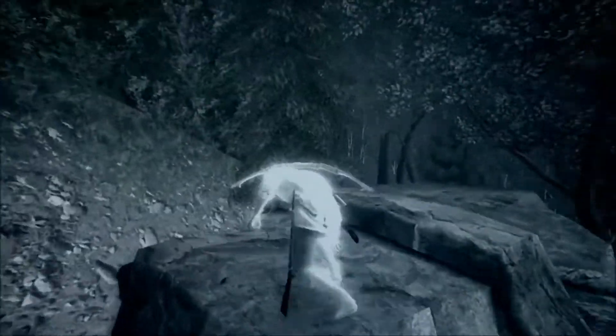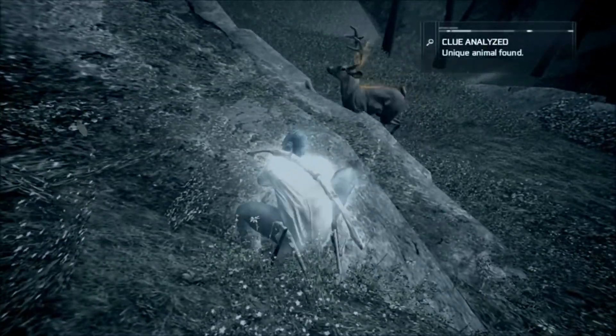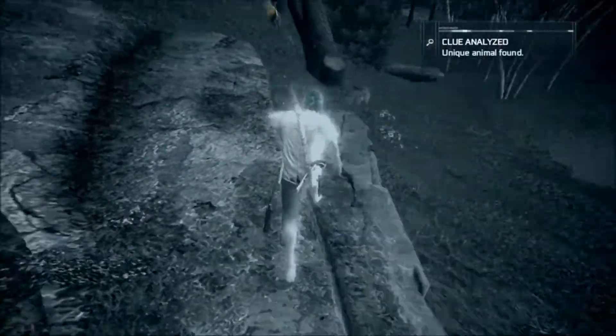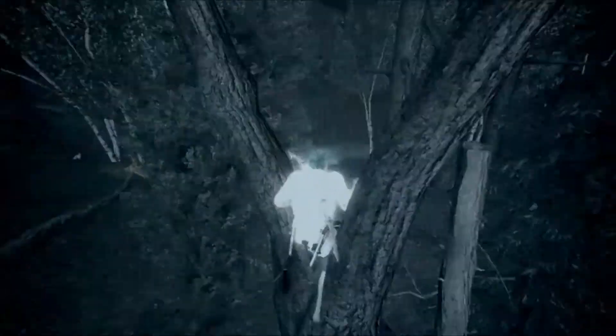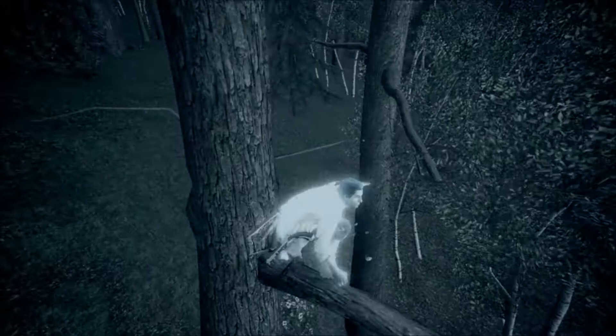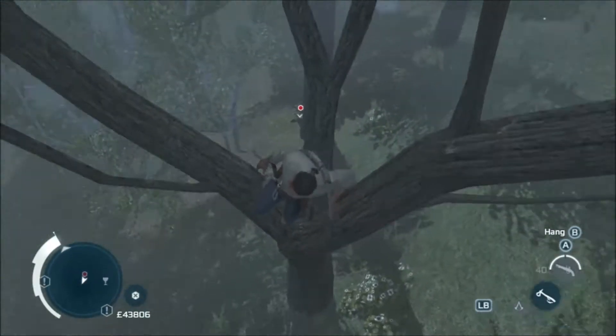It's the only deer with antlers in the area that I can find. You'll see here you get a bit of a close up. I went for an assassination there, and a stupid hare got in the way. But as soon as you get close — Unique Animal found — and I tagged it. It started running away, but if I'd just left eagle vision I would have seen the red dot on the mini-map. There's a red dot, and it stopped.